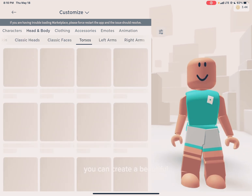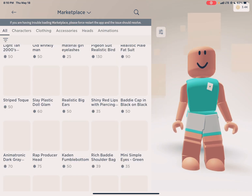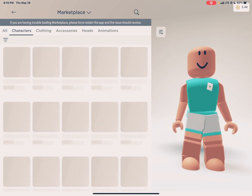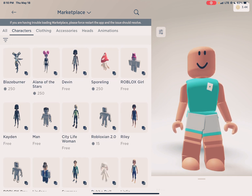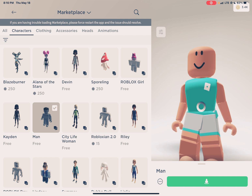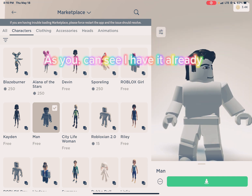You can create a beautiful and functional gift box that will definitely impress anyone. Get your friends and family members excited. Get the Membody and it's free. As you can see, I have it already.